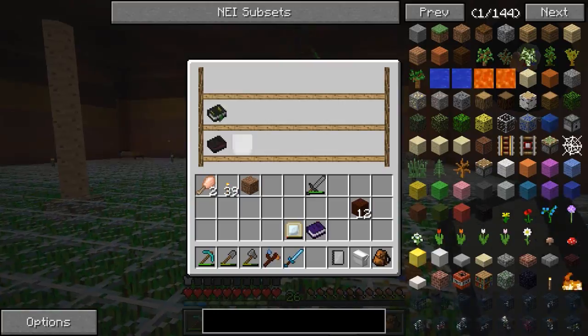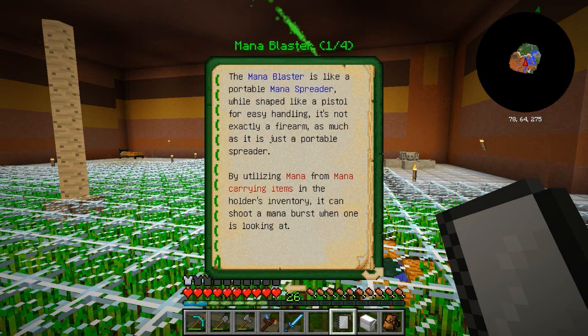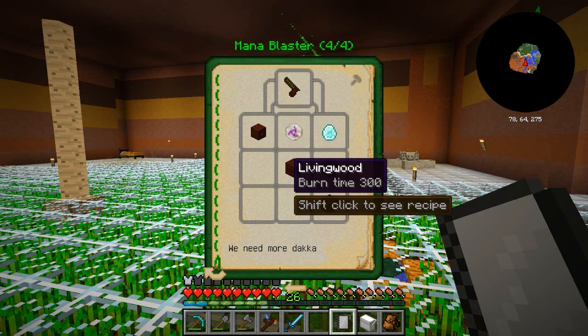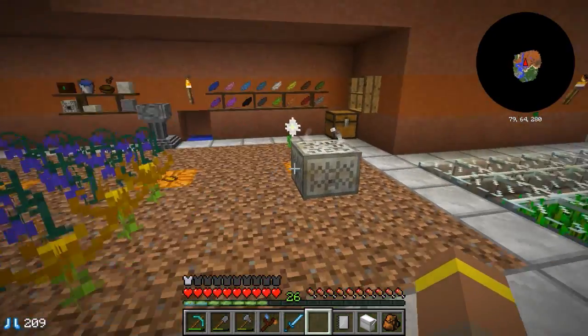The next thing I want to make is the mana blaster. Looking at the Lexica: the mana blaster is like a portable mana spreader, shaped like a pistol for easy handling. It's not exactly a firearm so much as a portable spreader - by utilizing mana from mana-carrying items in the holder's inventory it can shoot a mana burst. To make it we need a redstone mana spreader, some living wood, TNT, a mana diamond, a rune of mana, five mana steel, and a mana pearl.